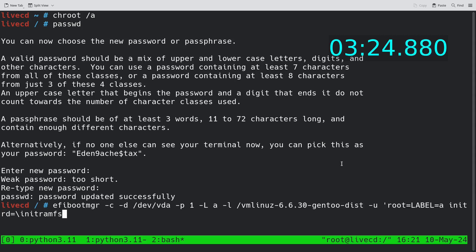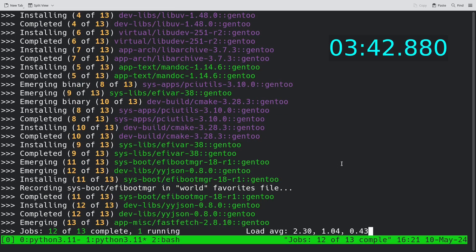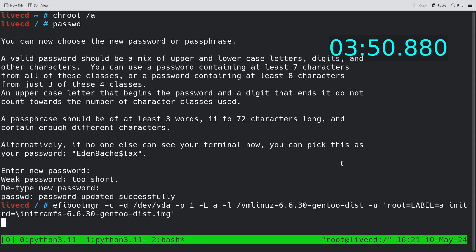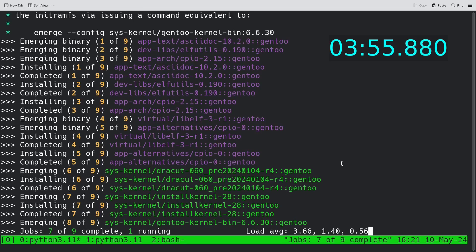After setting my root password, I'm running a rEFInd command to create a new EFI boot entry, specifying the device, the first partition, the loader image, and the initramfs image. The second big improvement was not installing linux-firmware because you don't really need it on a virtual machine — all the drivers are inside the kernel anyway, they're open source and you don't need firmware.